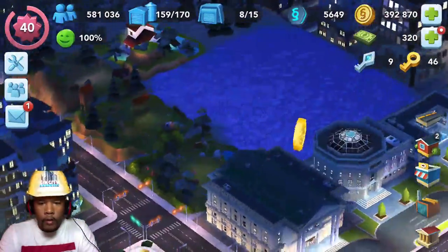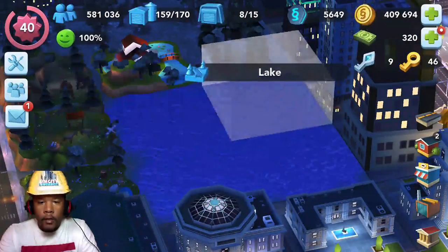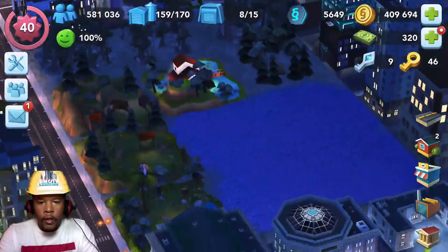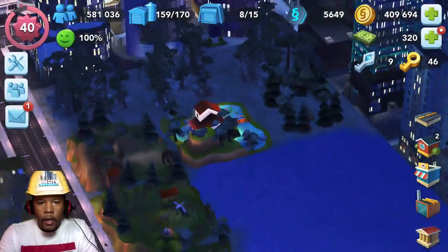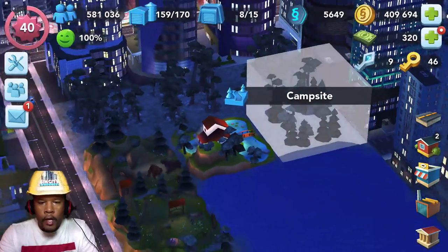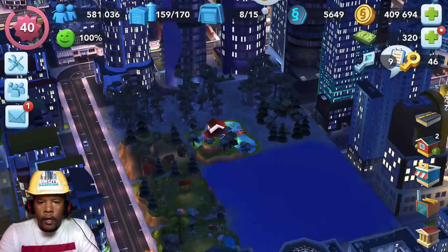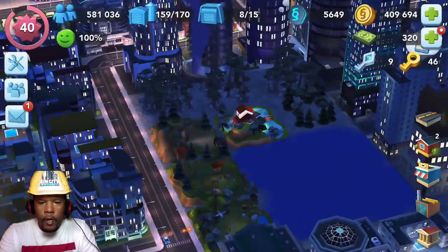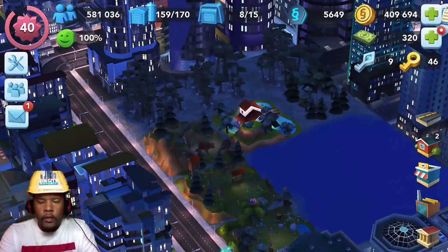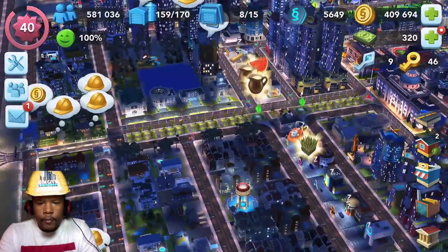I incorporated some landscape items here to get a little nature flowing behind these buildings, and I put a man-made lake in. So you still get the water, and then you get the old water mill and some other water effects, a big pine forest, and a campsite. Maybe you weren't playing the game about a year ago when they released these landscape items — I think they're still available.